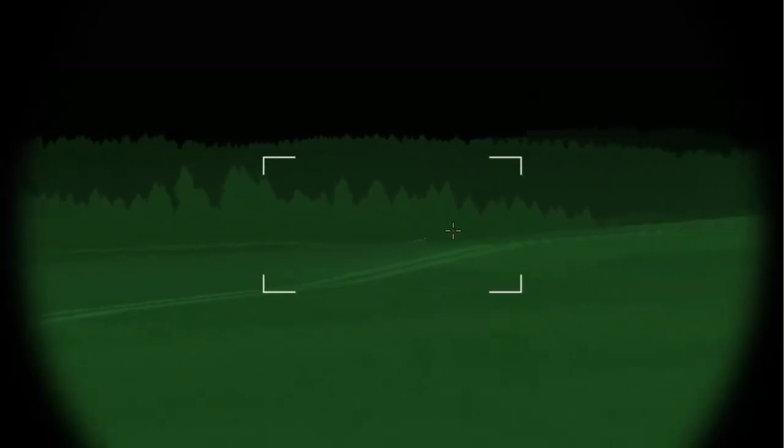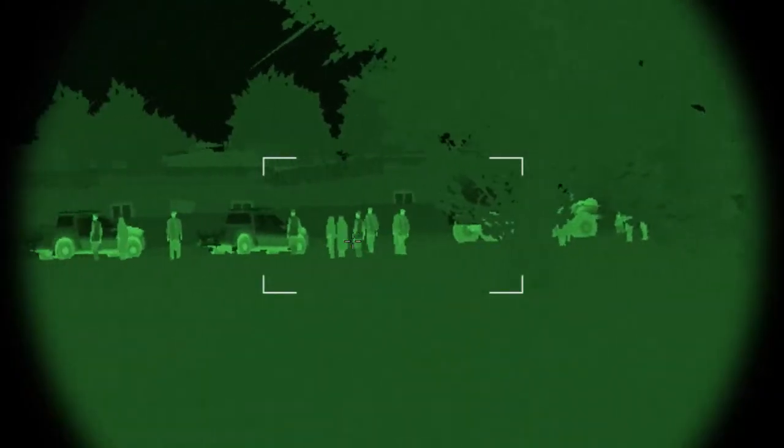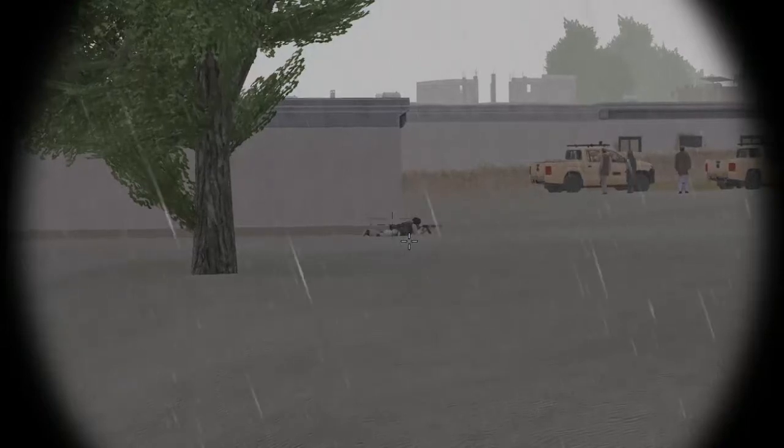With TIS on, you can see significantly more in the environment and can easily acquire targets. The thermal imaging system view can also be magnified using the N hotkey. In this view, the TIS shows light colors for heat-emitting objects like vehicles or people — this is known as white hot. Pressing the numeric keypad minus key switches to black hot, where hotter objects appear darker and cooler objects appear lighter. You will often find one mode easier for target acquisition while the other creates less eye strain in low light conditions.